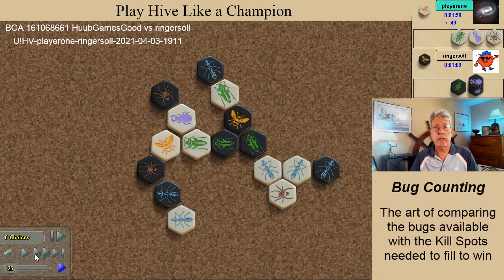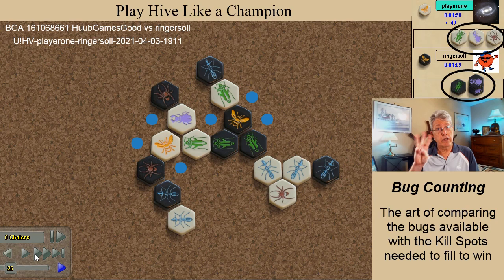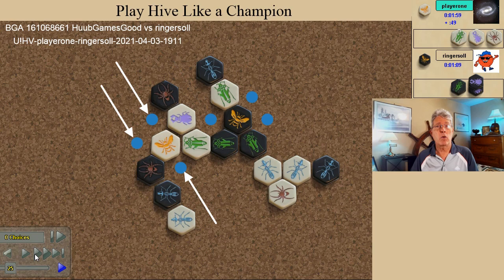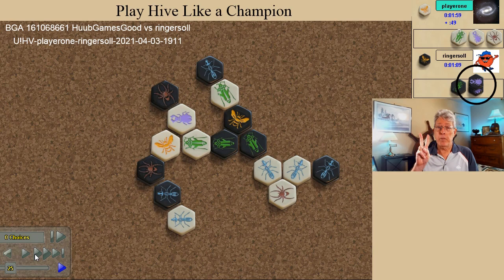Now let's examine another important concept for beginning Hive players: bug counting. Both players must fill three kill spots to win. Both players have three bugs in reserve, but there are a couple of major differences. One black kill spot is protected behind the gate, while all three white kill spots are wide open. Both players have two defending bugs, one of which is pinned with a true pin and one with a false pin. I have both beetles still in reserve — beetles will be the key. In a situation like this, they can be used to cover a defending bug and negate the weakness of a false pin.